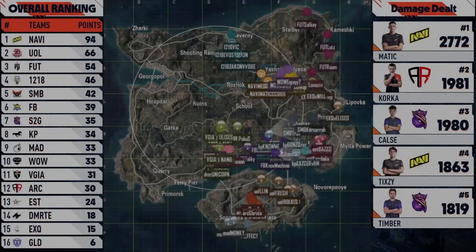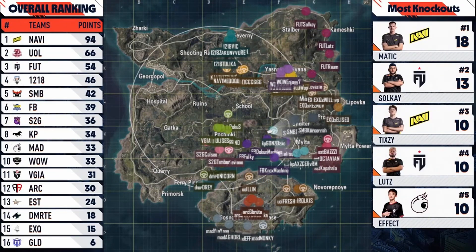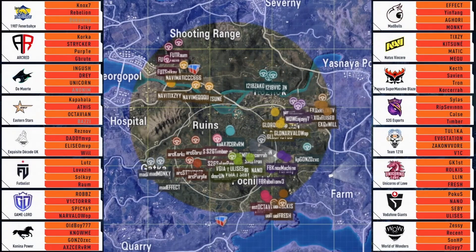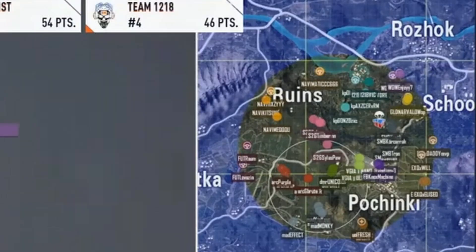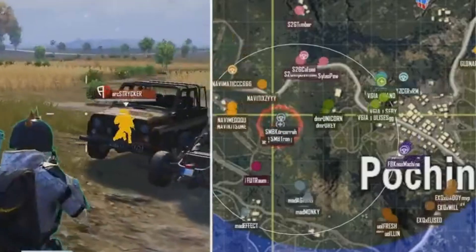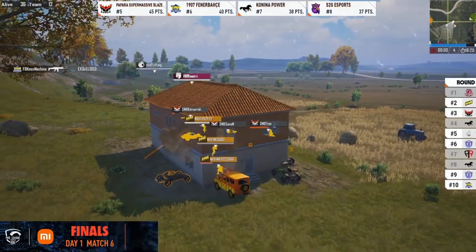In this next match, Na'vi land Yaz Bridge and drive to their normal landing spot in North George as the first circle hits in a fairly standard zone. After looting, they go to the bridge complex just east of Georgia Pole to gatekeep any teams coming that way. As the zone moves south, they are proactive in moving to zone, entering from the northwest by the mountain. Chasing the zone, they next move to the large compound at the edge of the circle before executing a third party play to eliminate SMB and taking the house for their own.